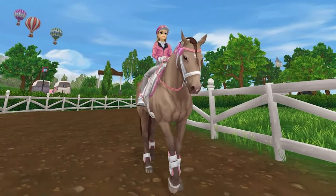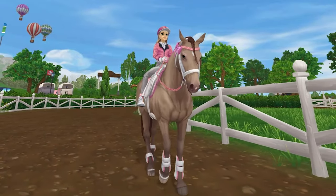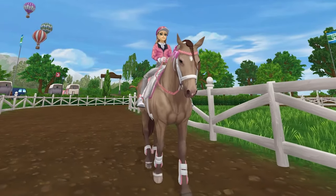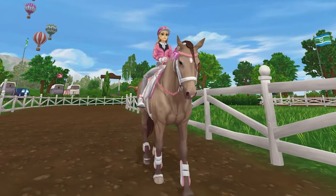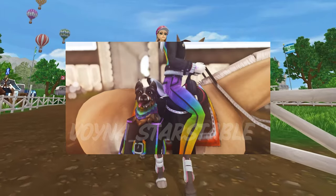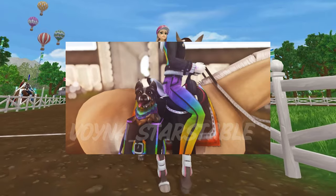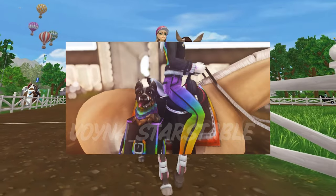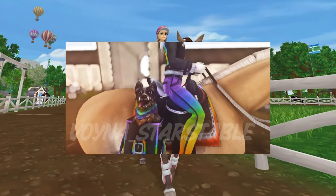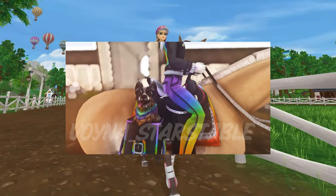These spoilers are from voina_starstable on Instagram — I will leave it linked in the description below if you want to check her out. We are going to take a look at the outfits. This first one shows a really cute rainbow-themed set, and it looks like there is a jacket alongside a western saddle, a western saddle pad, a saddle bag, and a super cute dog. We haven't had that many dogs in Star Stable, so I love any chance we get to have one.